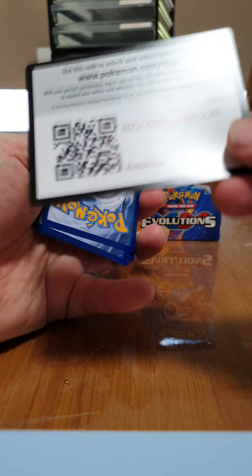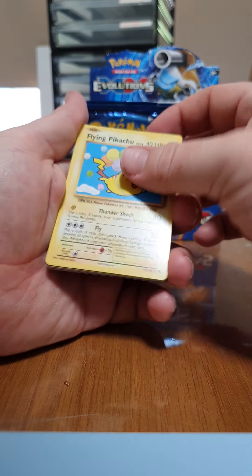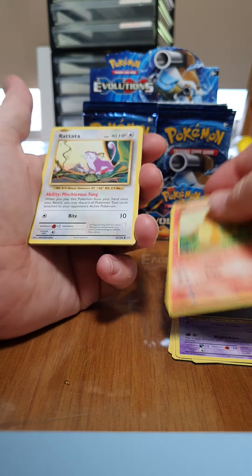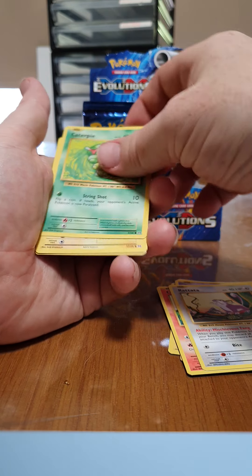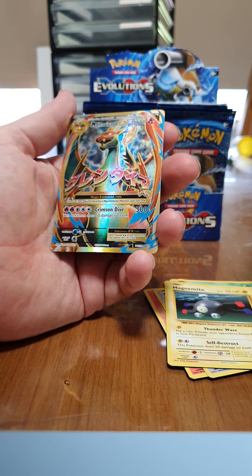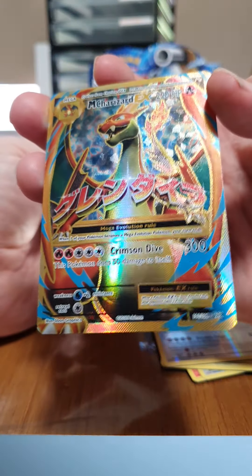A code for whoever wants it. Flying Pikachu! Koffing, Misty's Determination, a Gastly, ooh my boy Charmander, a Rattata, ooh something good at the back here — I spy something. Caterpie, a Magnemite, First Holo Chansey, and ooh — Mega Charizard EX! Now that's something to write home about. God, that's such a nice little card.